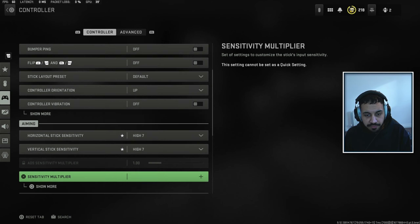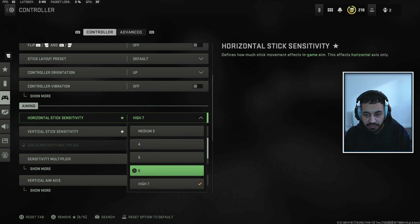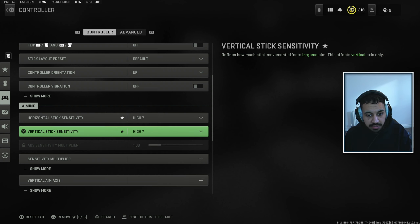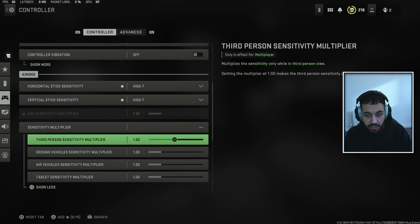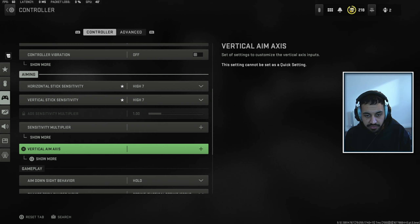Now we're getting into the actual aim settings. For the aim, I think 5, 6, 7, and 8 are the best range to have your horizontal and vertical stick sensitivity. Keep them exactly the same for consistency. Personally I use 7, though sometimes 6 — it depends on the day — but 5, 6, 7, or 8 are all really good options. When it comes to the sensitivity multiplier, don't really touch that one, because when we get into the advanced tab we'll fine-tune it further.